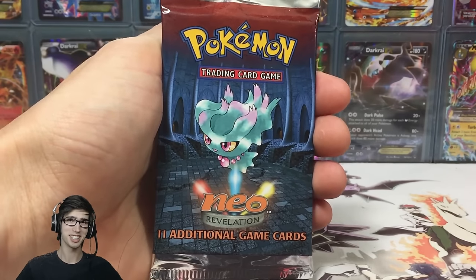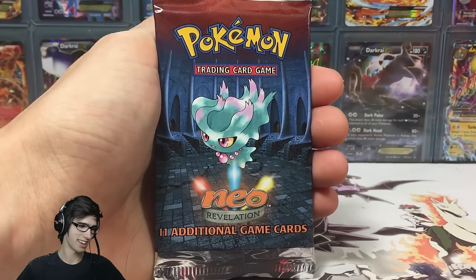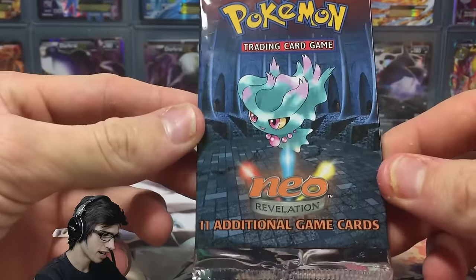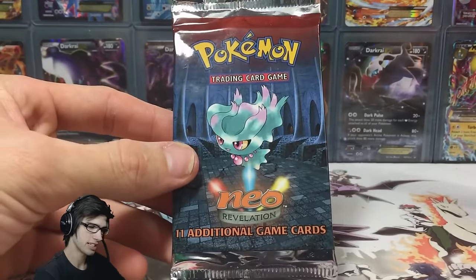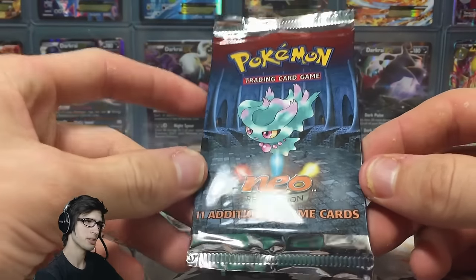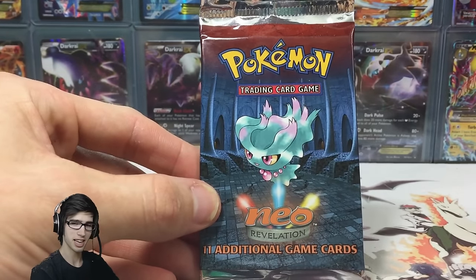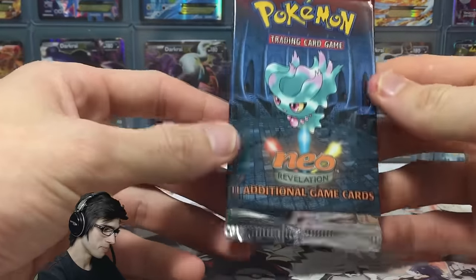Don't those holographics just look incredible? So the potential in Neo Revelation today, what we can pull out of this pack is just insane. A little bit of backstory to Neo Revelation — it is actually one of four of the Neo sets that were released around the Gen 2 series. This is another reason why I love the Neo series, because it was released when Gen 2 was the thing. And if you guys don't know me too well, Gen 2 is the Pokemon series that I love the most.